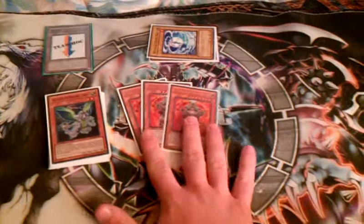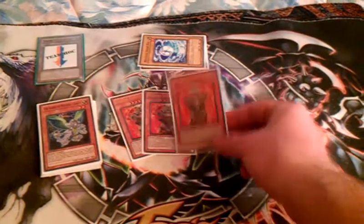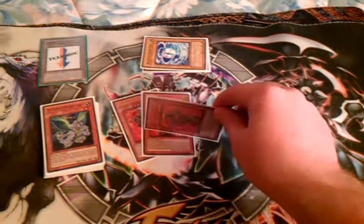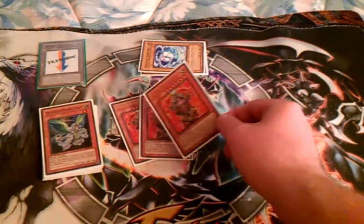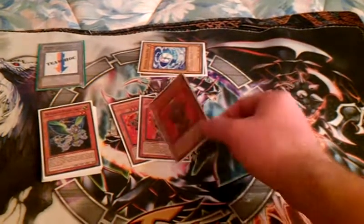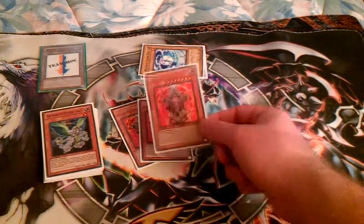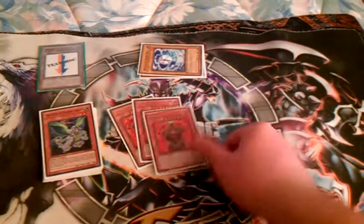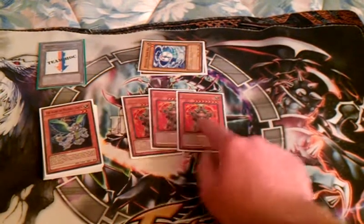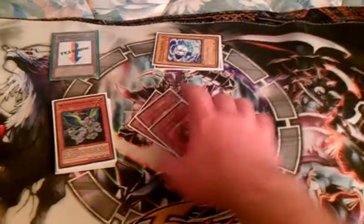Master Hyperion — really good, 2700 attack. The summoning condition, how you get it out, is just ridiculously easy. For you guys that don't know, if you've been living under a rock, you remove one Agent from the field, hand, or graveyard — it's a special summon. 2700 attack, and you can remove one light fairy from the grave to destroy one card on your opponent's side of the field. So it's really good — kind of a mini DAD, not as broken but way easier to get out, and you can run three of them.